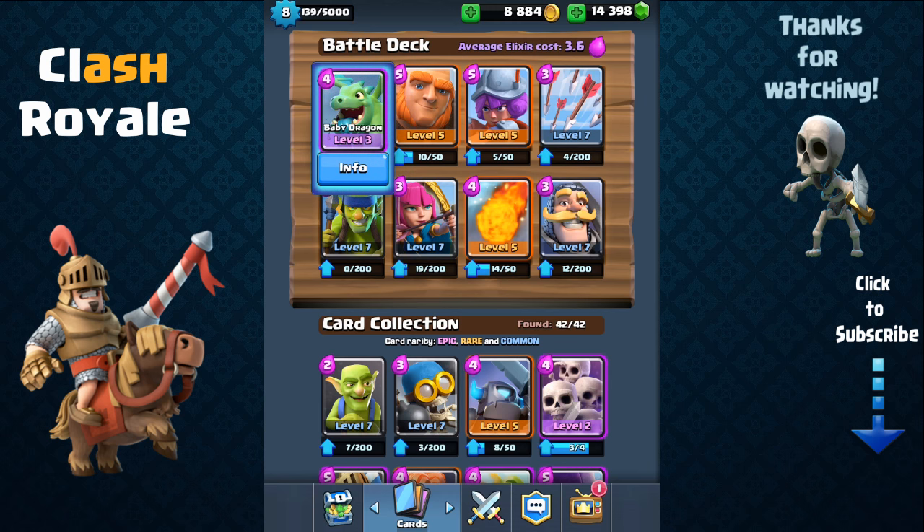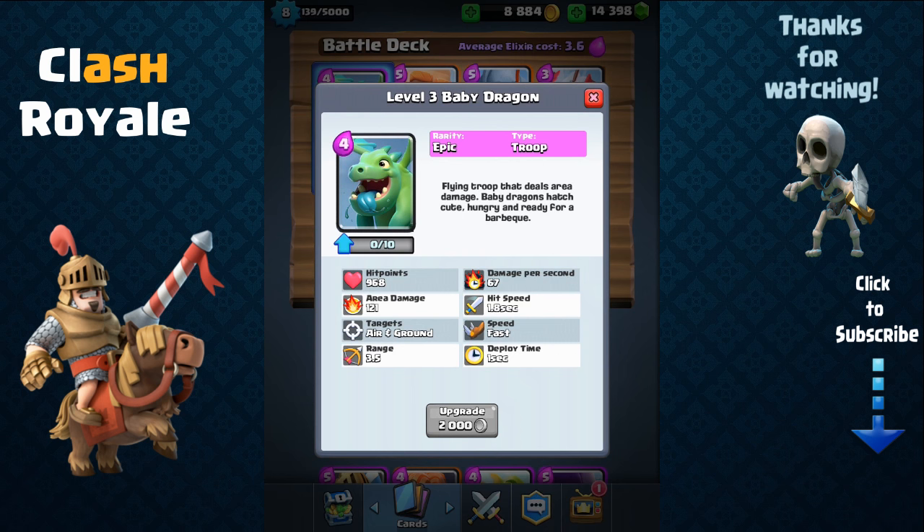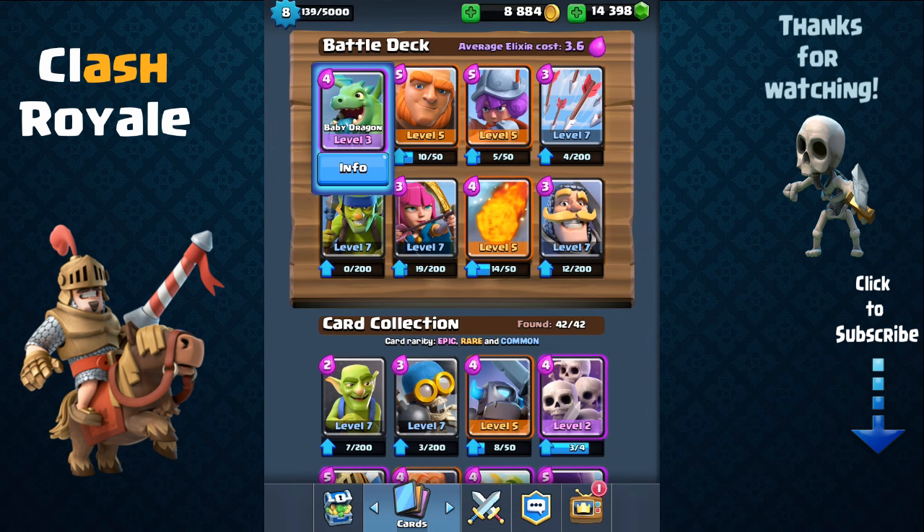The baby dragon is special because it can fly and it does splash damage, allowing it to destroy smaller hordes of low hit point troops such as skeletons, goblins, archers, barbarians and so on.